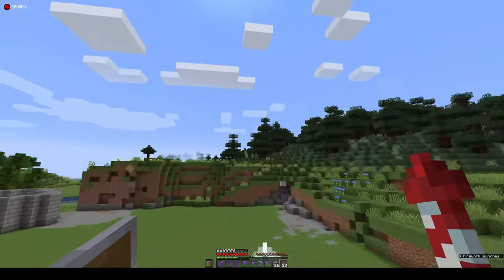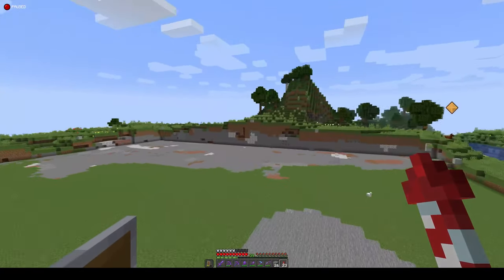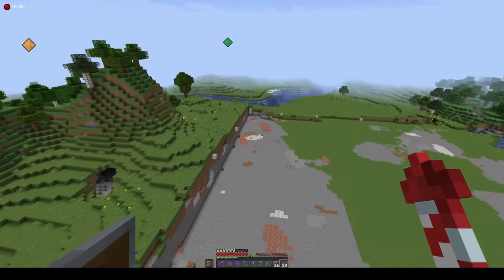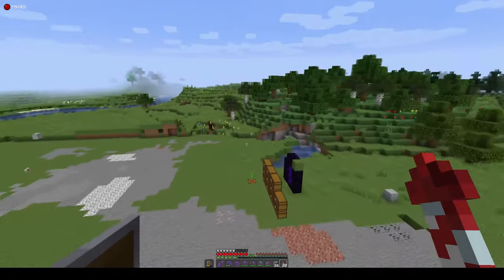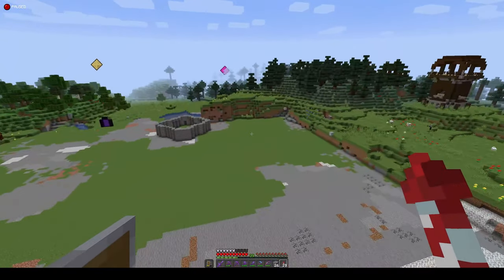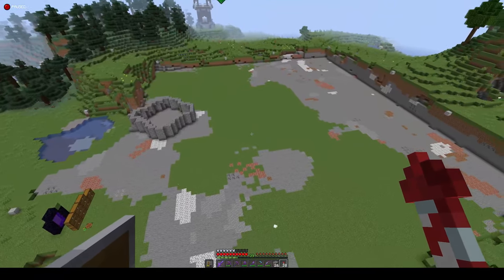The first thing we're going to build here is a crop farm and a villager breeder at the very top of it. This is basically going to be how people arrive — they're going to come via the subway here and arrive to our concert hall. There'll be a little monorail that we're going to build that will take people to the actual concert hall. The best way to get something done is to start it, so let's take our super speed potion and jump into a time lapse.